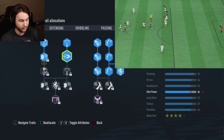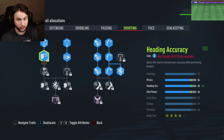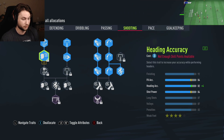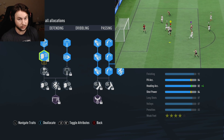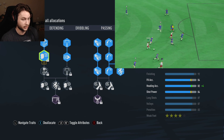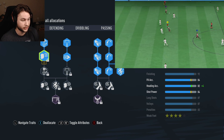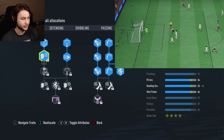We end up with 92 finishing, 87 long shots, 87 volleys, and 82 heading accuracy. Remember we have the One-Time Shot perk which increases headers and finishing on one-time shots, so the heading is actually better than what you see. We also have the Power Header trait, which is absolutely clutch for scoring headers. The shooting ability on this build is quite nice, and the Physical Strength perk increases your jumping to give you an even better chance to get your head on crosses, corners, and set pieces.